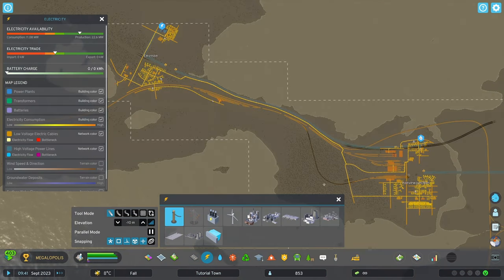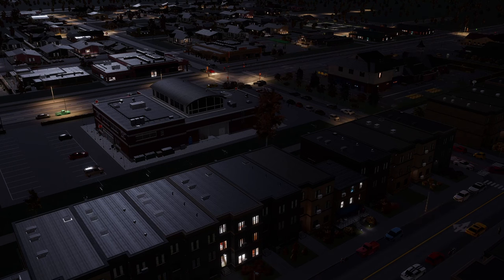If you have two areas of your city only connected by low voltage power lines and the electricity needs rise above 80 megawatts, you can expect rolling blackouts.